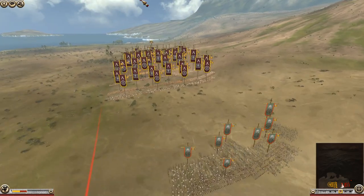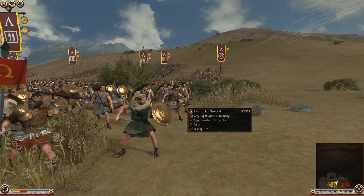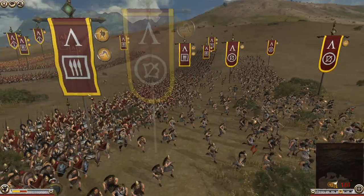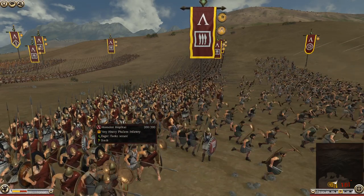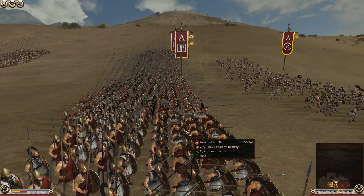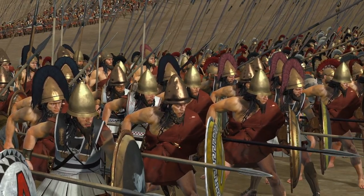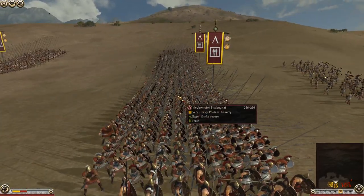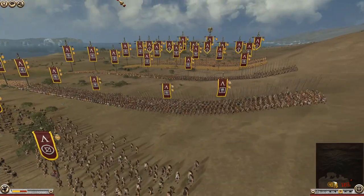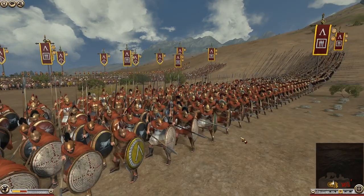Let's have a quick look at some of the units on show today since we don't get to show DEI that often. We've got some Toxotai archers here which Sparta will be employing, then even more archers coming forward, and we have some Homoioi Hoplitai — I'm definitely going to pronounce some of these names wrong. That's their first line, very heavy phalanx infantry, though some of them are not so well-armoured. We've also got some pike units here and even more elite hoplites.